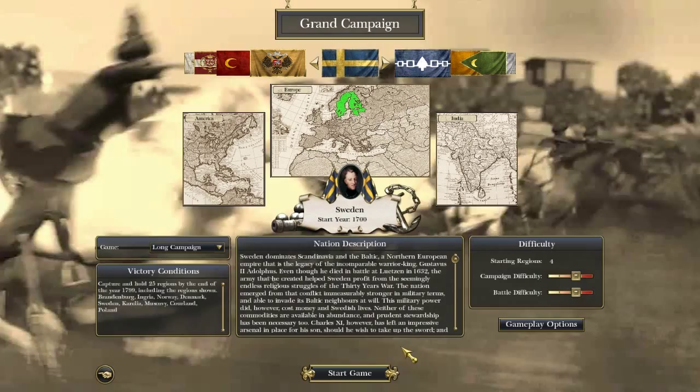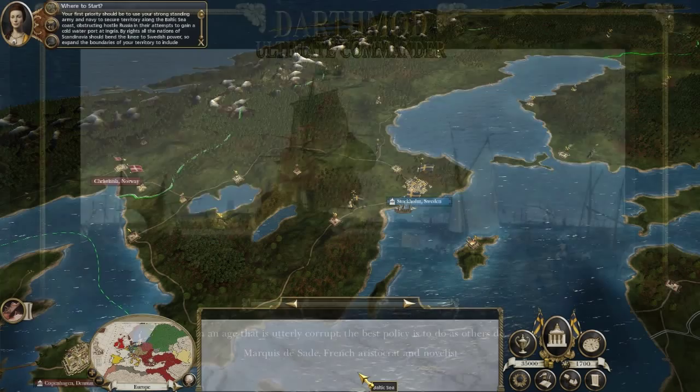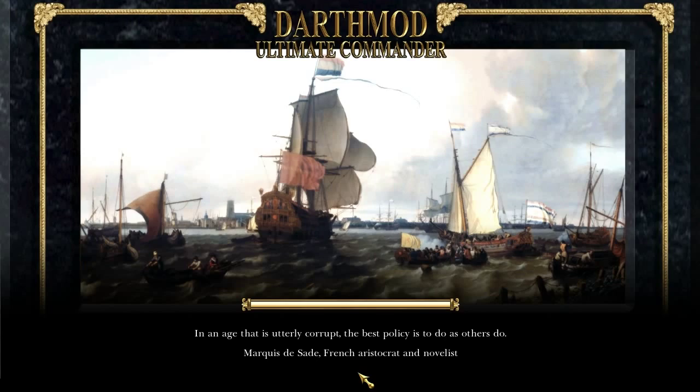My goal with this campaign is to avoid war with Russia and to conquer all of Western Europe. India and possibly the Americas down the road will be options, and I will probably put colonies there, but my main goal right now is taking Western Europe and eventually the United Kingdom. My first order of business will probably be securing peace with the Russians ASAP, for they are my arch enemies and we are on the brink of war as soon as the campaign starts. But it's something that's definitely necessary.